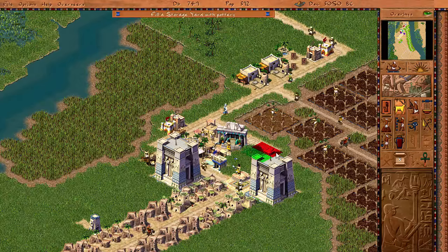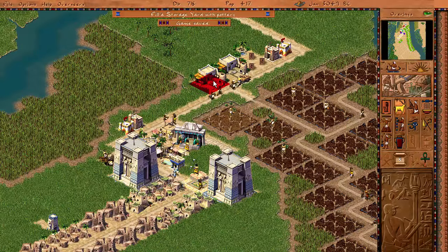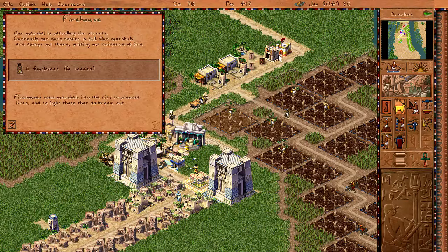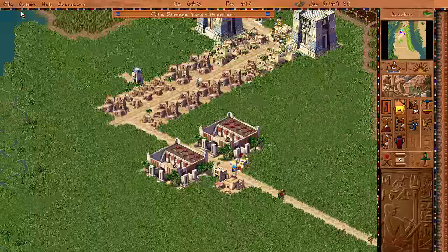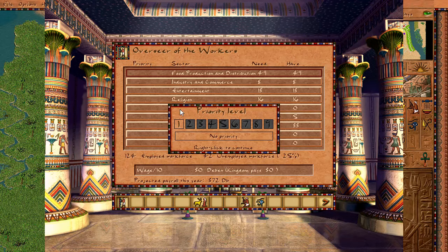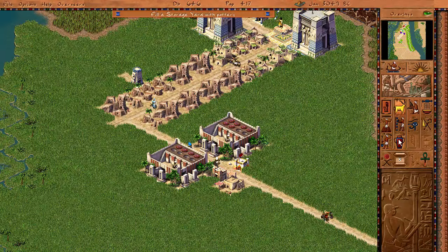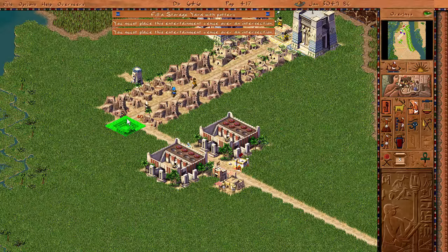Oh my God, nobody can work here because nobody wants to move into the city. See, this is the perpetual problem - nobody lives close enough to work at these. Let's just make a work camp over here because that's actually a good way of dealing with that. In this menu here, we can see our unemployment rate and we can actually give priority - like, food is the most important, so we'll take all the workers in there. It randomly distributes them oddly.